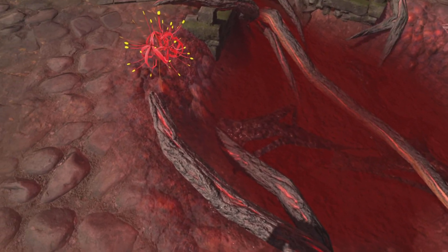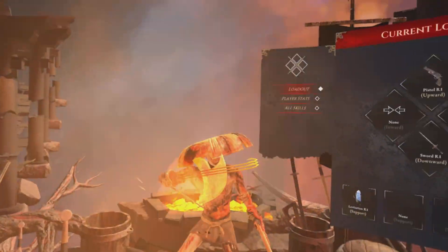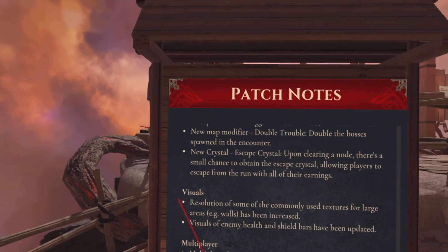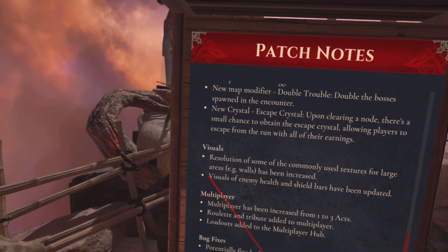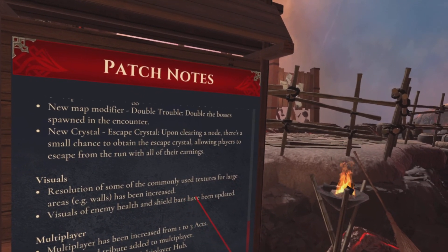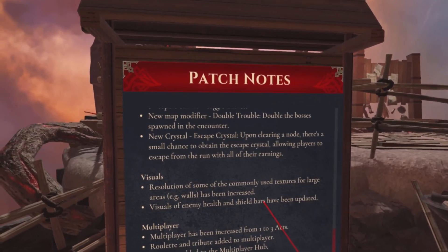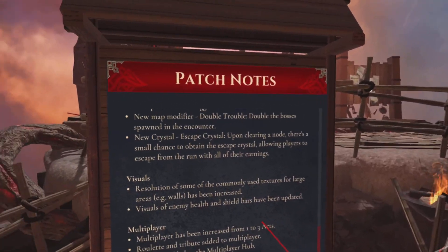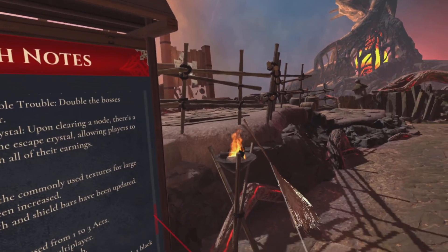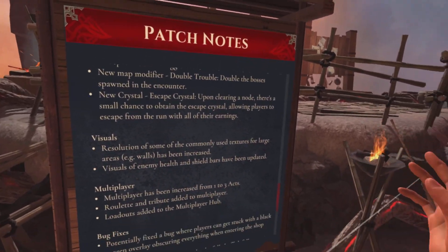The textures on the clothing still look terrible, apart from my trousers — they're looking quite smart. Yes, there have been updates to the hub area. Looking at the patch notes for the visuals: resolution of some commonly used textures for large areas, for example walls, has been increased. Visuals of enemy health and shield bars have been updated. I wouldn't have really cared about the health and shield bars. Some of the enemies have this weird varnish-kind of texture — a weird shine that's hard to explain.